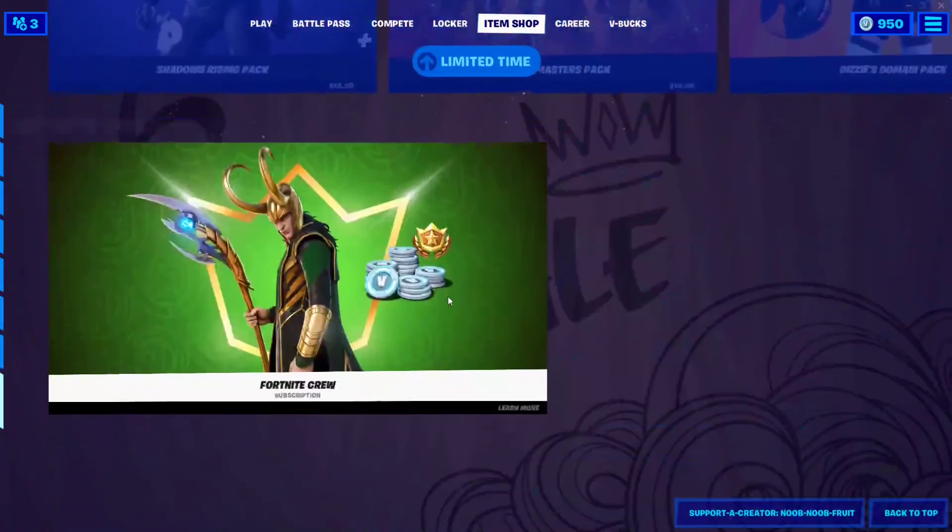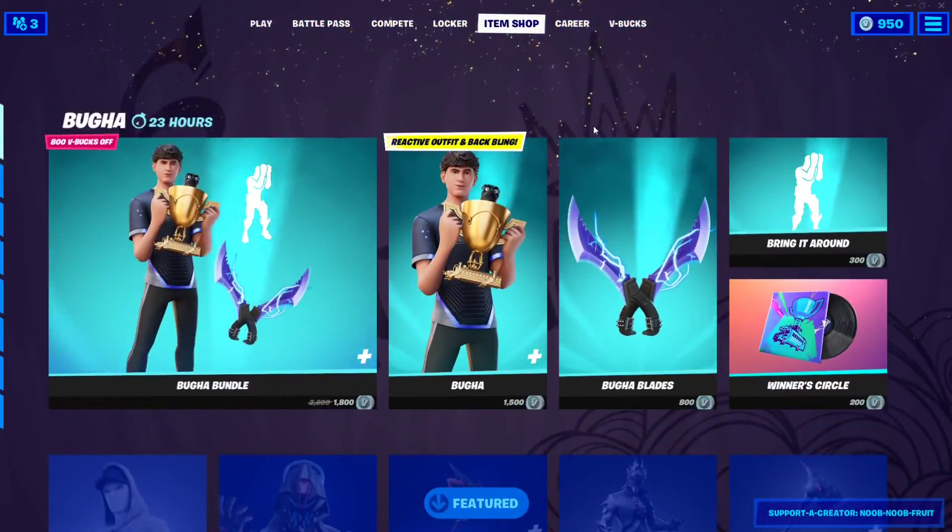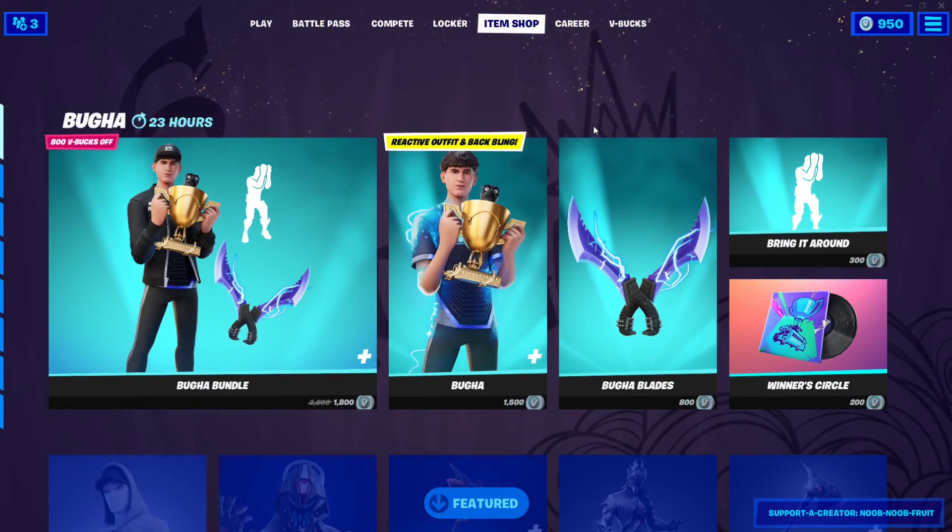That's it for today's shop — it's absolutely awesome, one of the coolest shops ever. Adding Bugha to LeBron James and all the other skins makes for a very, very nice shop. Thank you guys so much for watching and I'll see you in the next video — bye bye!